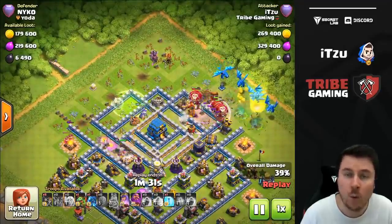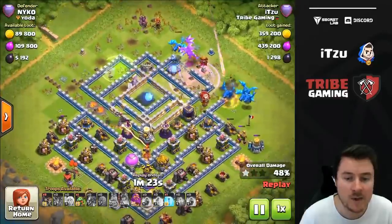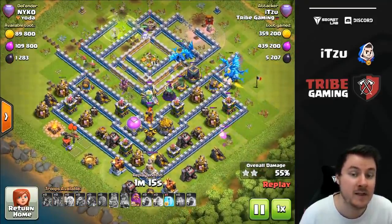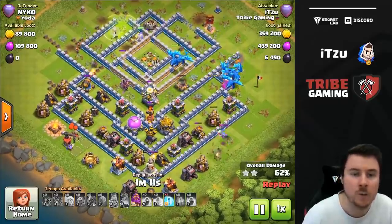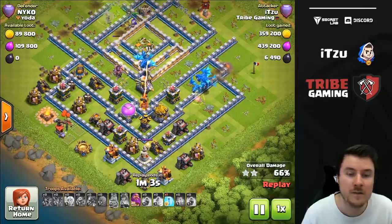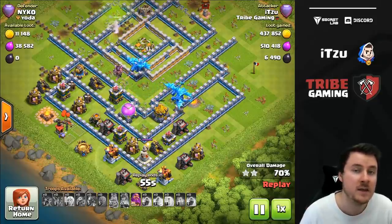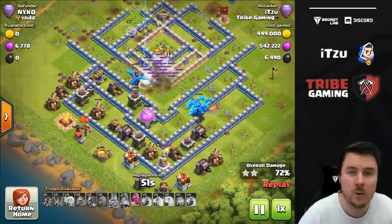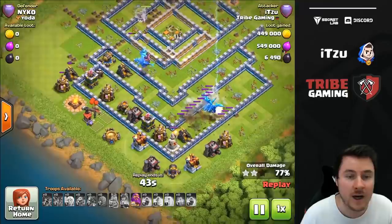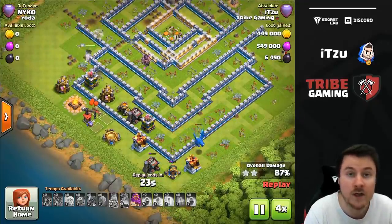We already lost quite a few Healers — only one left — but we should have the Queen's ability to take out the enemy Town Hall. Now it's all about the Electro Dragons. The buildings are so close together that we get huge chain bounces on them, and the Queen is still alive even with just one Healer. We use a Freeze Spell to reset the Inferno Tower targeting one of our Electro Dragons, and we freeze the Eagle as well. The remaining Dragons clean up the right side — another triple and great loot.